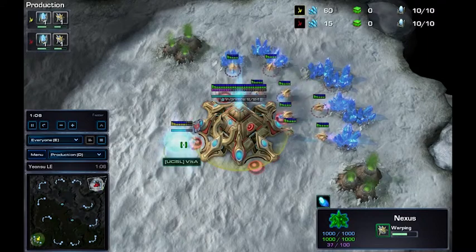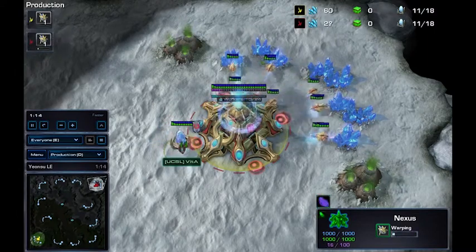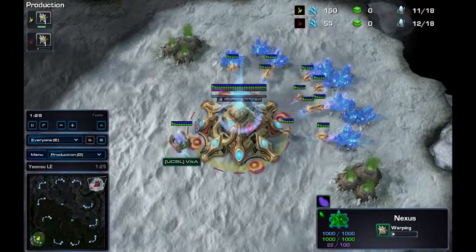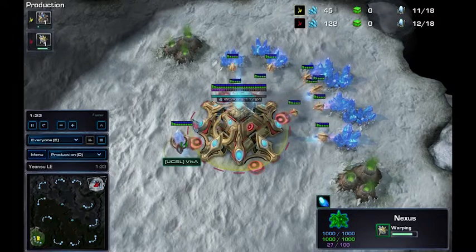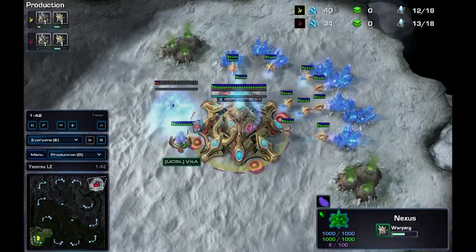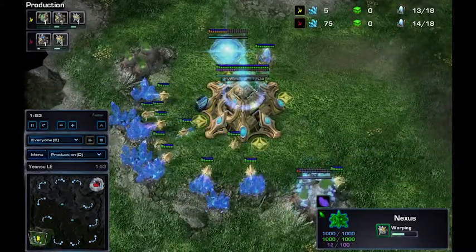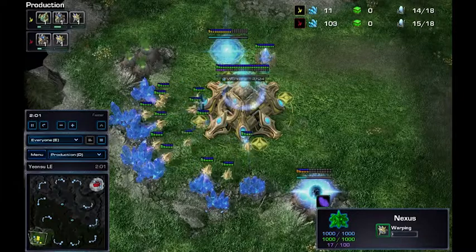We're probably going to see identical openings and identical gas timings. Definitely want to get the double gas rolling quickly, get that warp gate, and get out a few Stalkers, then figure out what tech to go for by the third pylon — whether that's Blink Stalker, DT, Stargate, or Robo. The safest is probably Robo or Stargate — those give you forms of detection against DTs. If DTs are caught without doing damage that is a huge investment loss.